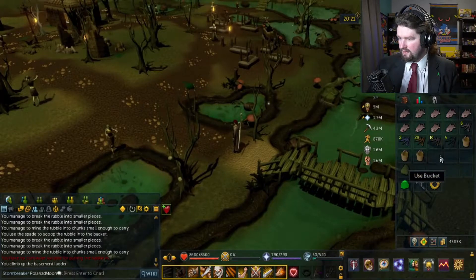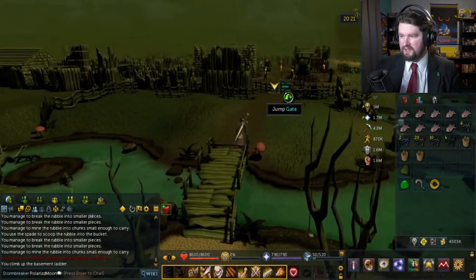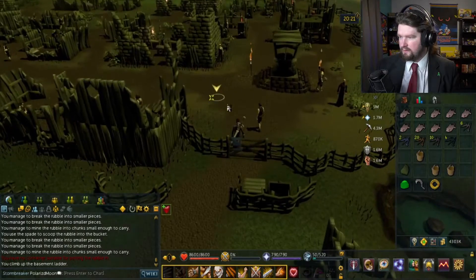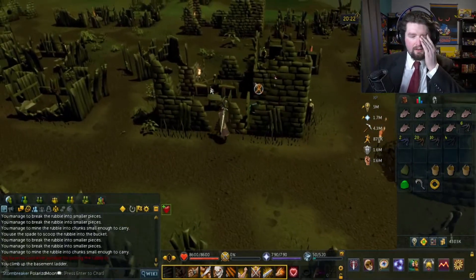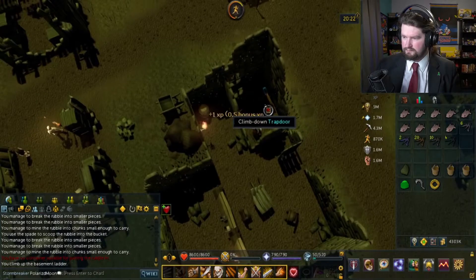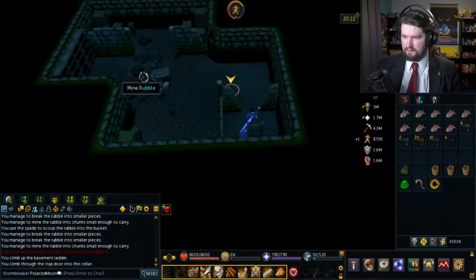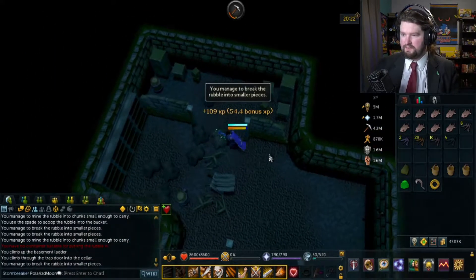Empty bucket. There we go. I'm just dumping it in the next town over — sounds good to me. I'll just put these down here. And then I'm assuming that I'm going to be able to use this stuff to repair the town somehow. Seven piles — oh, they moved. That's hilarious. It's interesting how it resets every time you come down here.